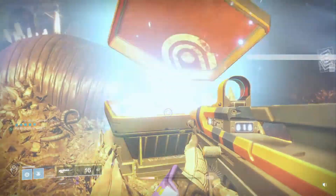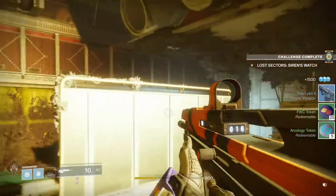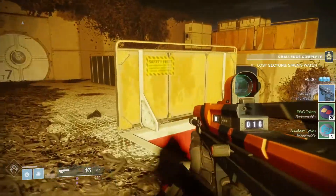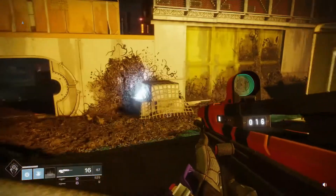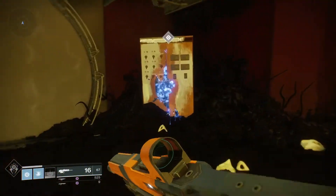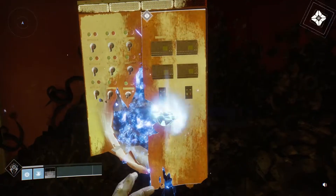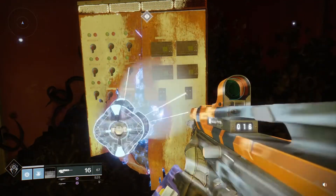As soon as you jump off this platform, I kind of lost my way for a second and should have just jumped right down. But you jump down, you turn right, and right under the staircase is the next scannable. Five more tokens coming up.